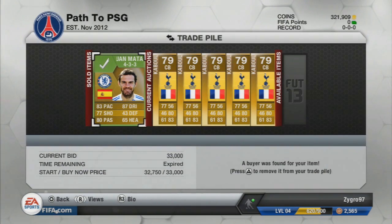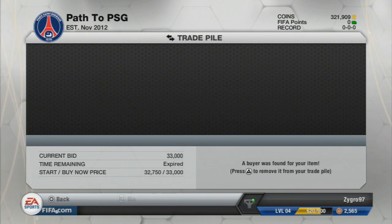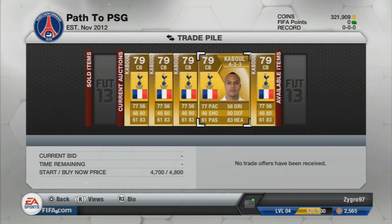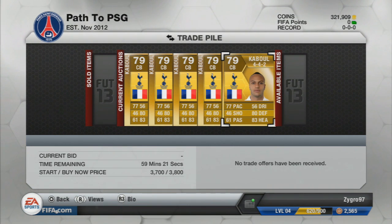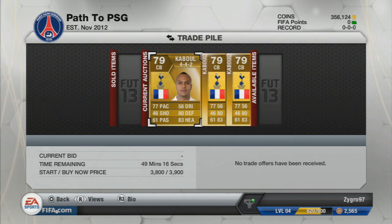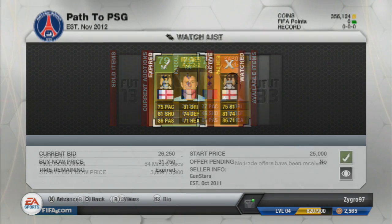The Juan Mata did indeed finally sell for the 33,000 coins we listed him for, which is really nice to see. It did take quite a while but at least he sold eventually. We now have five Cabals in our trade pile. The first to sell were the 433's, seeing as that's one of the most popular formations in the game.